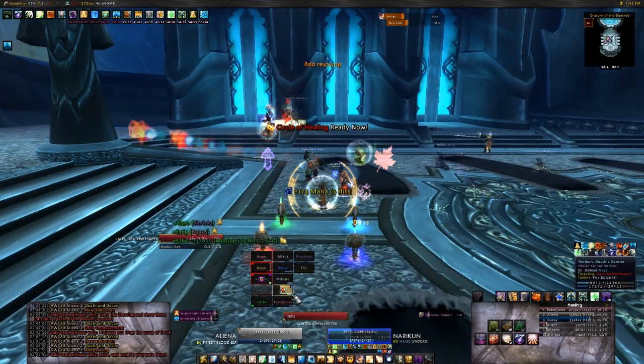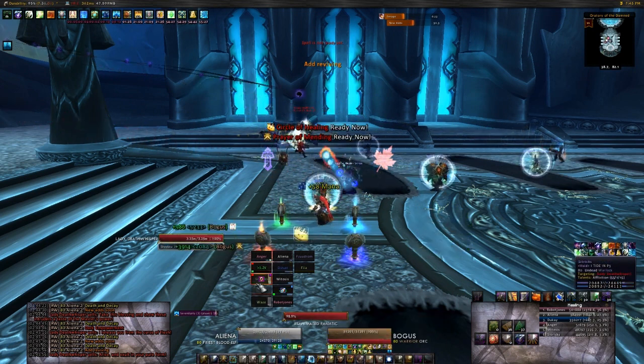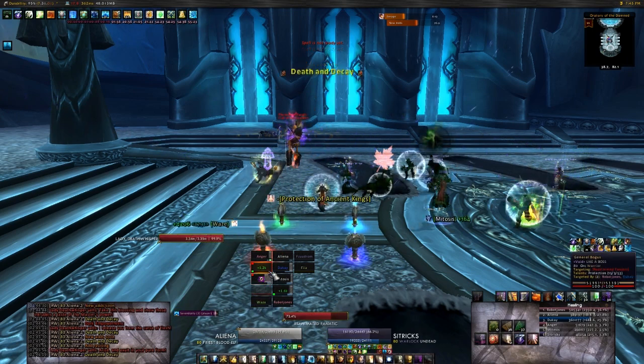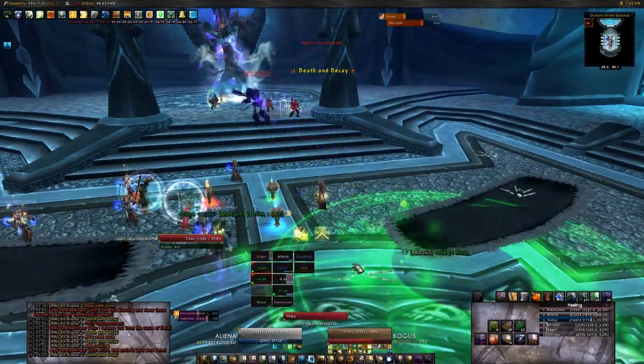In the 10-man version, she does not mind control players like she does in the 25-man, so the only real dangers you face are Death Whisper's empowerment ability and not being able to keep up with add spawns. Once you figure out a good distribution of DPS, you shouldn't have any trouble depleting Death Whisper's mana and triggering phase 2.